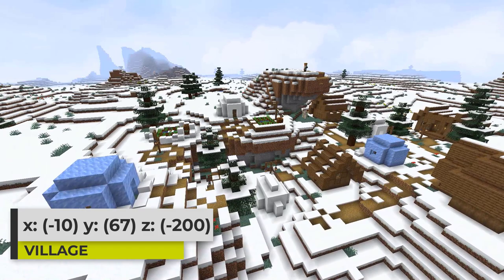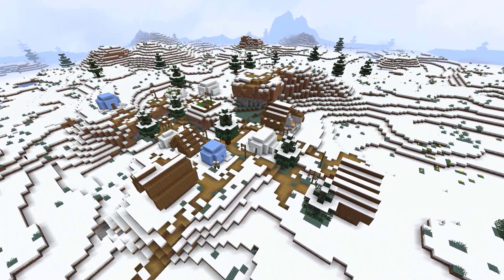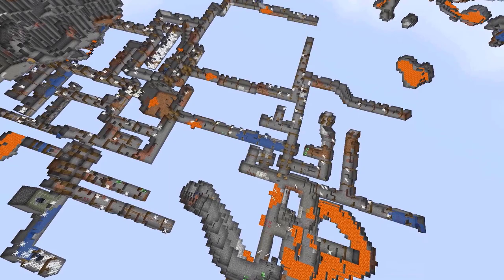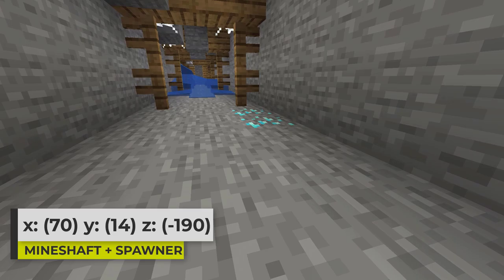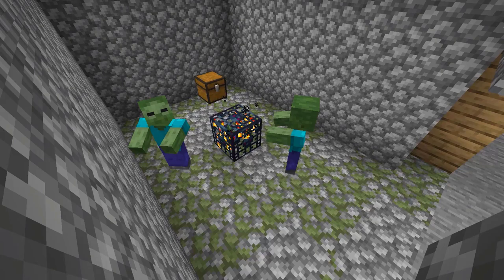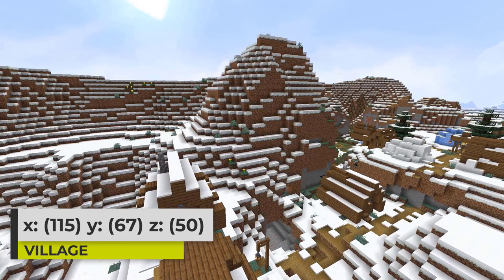Continuing east will bring you to another village with some more interesting terrain generation than the previous one. This village also isn't very big but it does have some better buildings to check out. A couple of the buildings are the cartographer building and the blacksmith building. Underneath this village is a mineshaft, and this mineshaft even leads to a zombie spawner like we saw earlier. Just know that it is here for you.